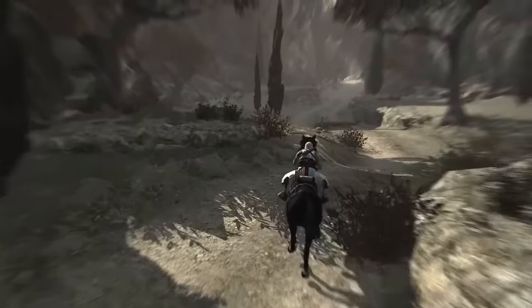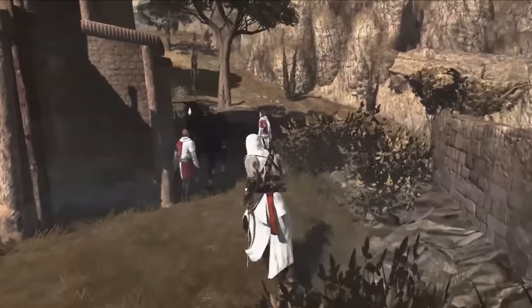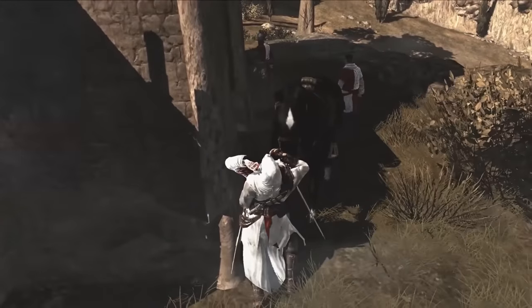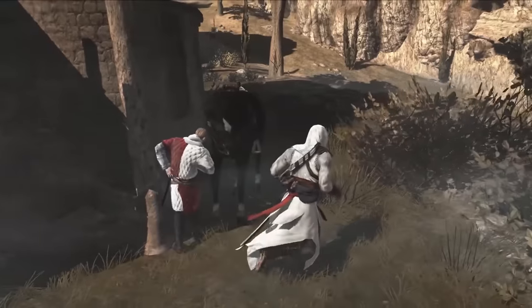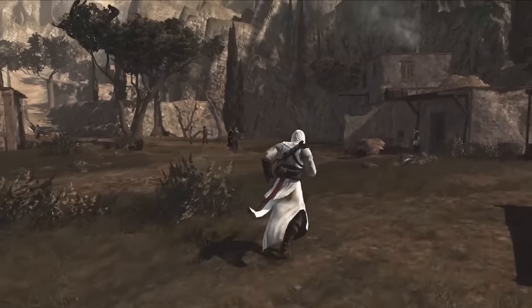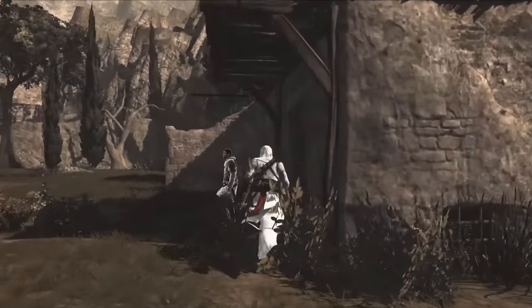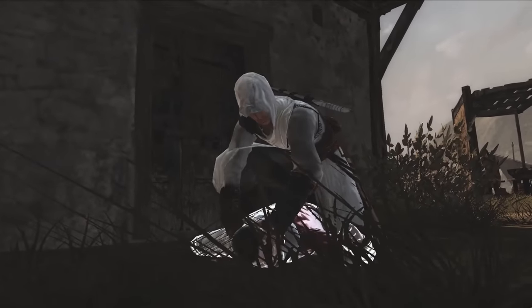The one I'm going to go for is the iconic hidden blade. How could I not? When you think of iconic video game items, there's the Pokeball, the Elder Scroll, and of course the hidden blade fits right in there. It's what made Assassin's Creed, well, Assassin's Creed. The hidden blade is a compact retractable blade that rests on the wrist, making it easy to conceal until it strikes with deadly precision.